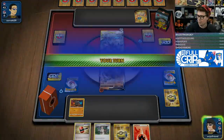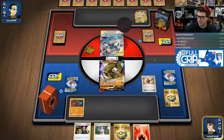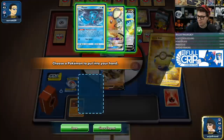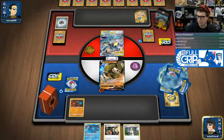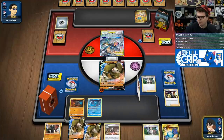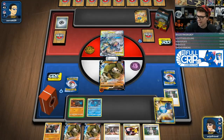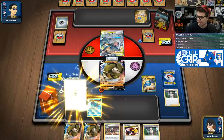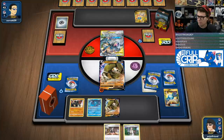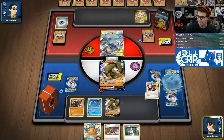I think what we're going to try and go for is a turn two knockout on that Zacian, which is exactly why we play Fionn. So we're going to get the Crushing Hammer, grab Fionn, go Research, and go for it. Chat, I've got an absolutely filthy broken deck on my hands.